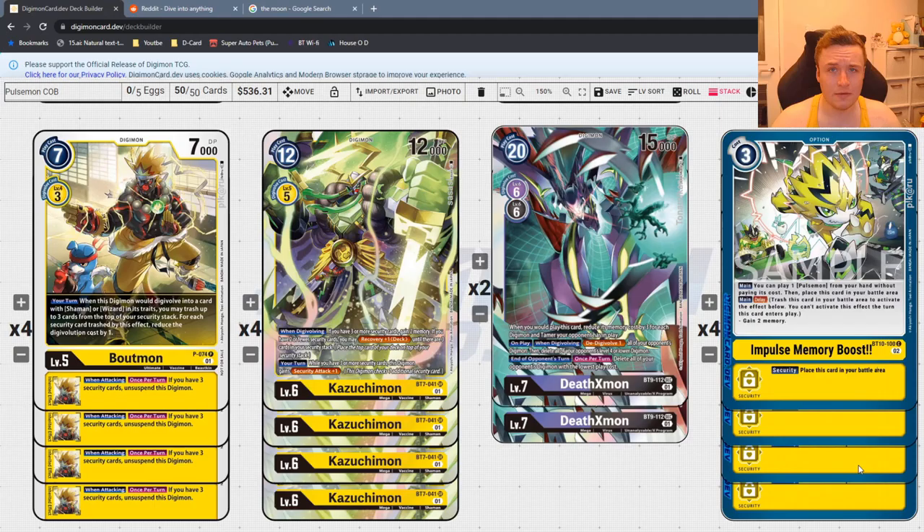It's basically a theme deck, playing all the Pulsemon cards you'd expect. You've got your Pulsemon, your Kazuchimon, and perhaps one of the most cracked cards in the whole deck, Promo Boutmon. So strap yourselves in, because it's going to be a Bumperia 8. Now, this deck — nobody knows what it does. People like Pulsemon and want to play it, but many have told me they couldn't make it work, it's not consistent enough. Well, this list is super consistent, about as consistent as any OTK list could be.